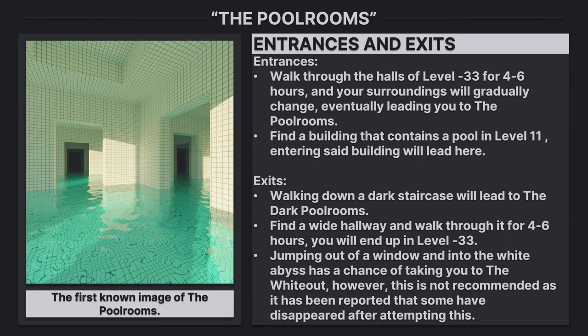Exits. Walking down a dark staircase will lead to the dark pool rooms. Find a wide hallway and walk through it for 4 to 6 hours — you will end up in level minus 33. Jumping out of a window and into the white abyss has a chance of taking you to the without; however, this is not recommended as it has been reported that some have disappeared after attempting this.